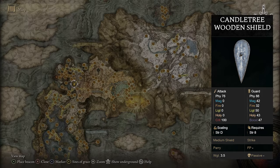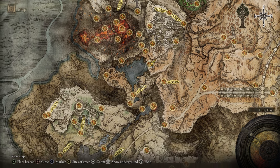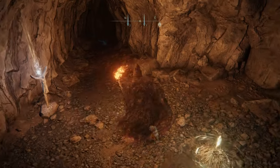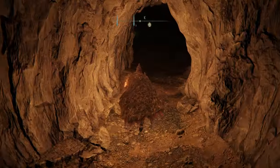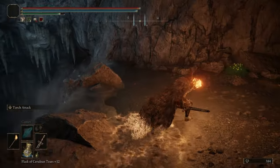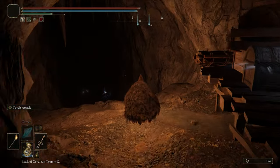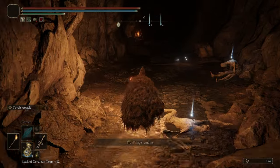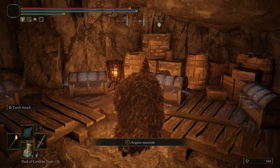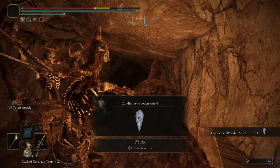If you'd like the Candle Tree Wooden Shield, head over to the Sage's Cave in the Altus Plateau area, just after you head up past the Abandoned Coffin. Make your way up the watery area to the cave entrance, and once inside, make your way through — there are several illusionary walls and respawning enemies. There will be a wall with several enemies, and the shield should be in this one. And there it is — the Candle Tree Wooden Shield.